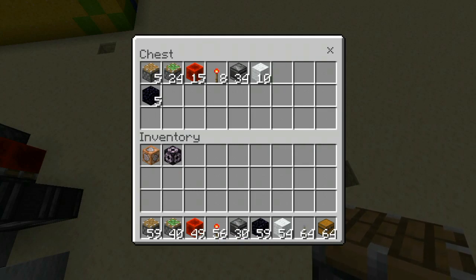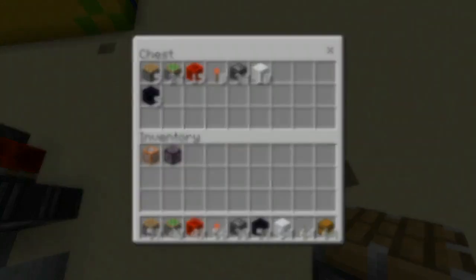That's for one piston extender. No matter how many you stack on top of each other, you will also need 5 obsidian. Now let's do the tutorial.